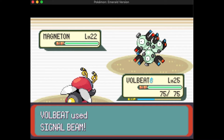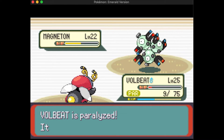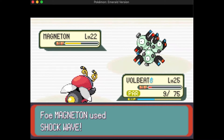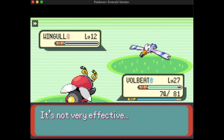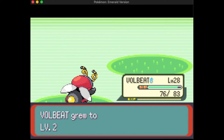This level 22 Magneton is taking all the beating. Signal Beam does maybe a fifth of its health, and I'm paralyzed — I can't move. Electric type Pokémon have fast speed so Shockwave comes in before I can get off another move. My goal was just to get Magneton down to enough health for Skitty or Dots to come in and finish it off, hoping to set me up well for Manectric.